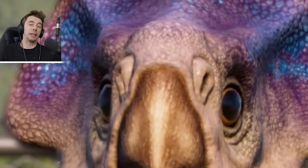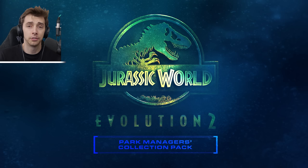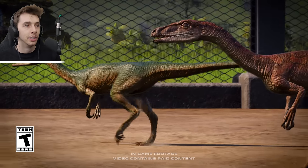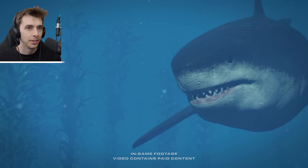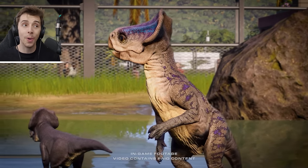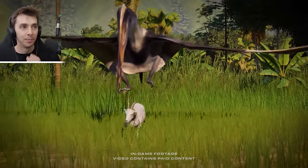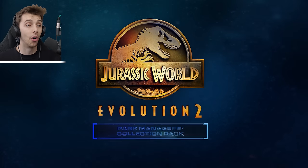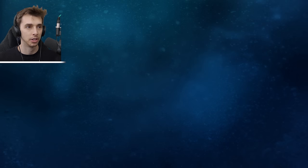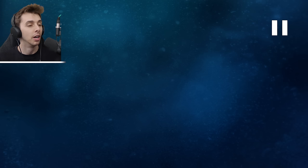Breaking news - the trailer came out for the newest DLC for Jurassic World Evolution 2. Let's have a look at it. Oh, Coelophysis! Oh there it is, it's a Megalodon! Microseratus as well! Oh, Park Manager's Collection Pack coming - wow. That is in like three days, I think so.